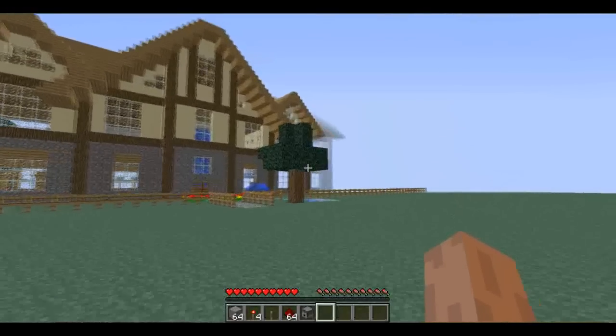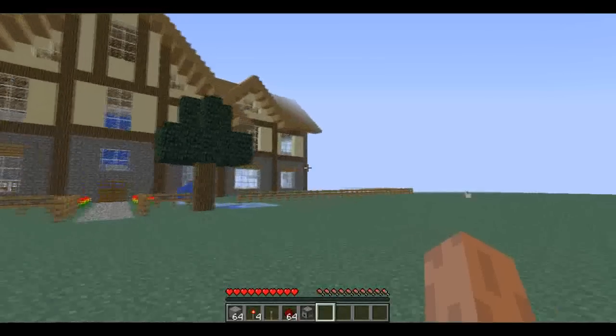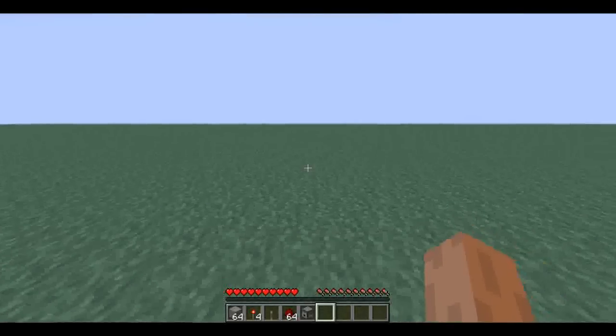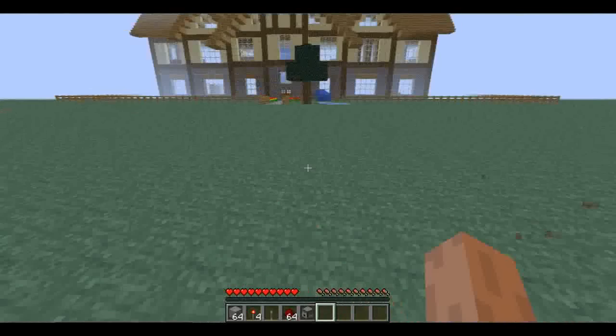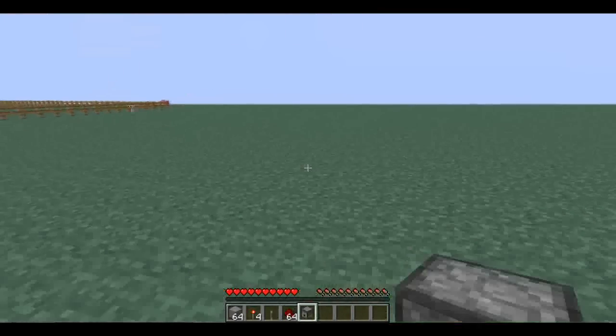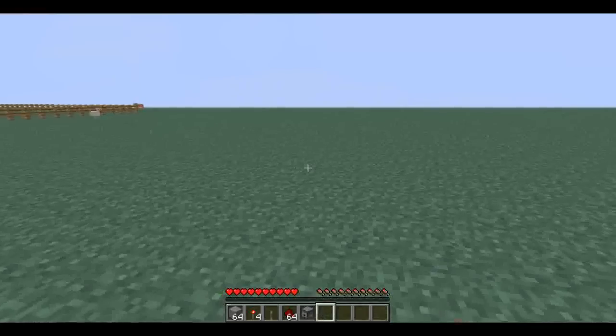So you're going to need a bunch of blocks — make sure they're blocks you're able to place redstone on — and four redstone torches, one lever, a bunch of redstone, and at least one dispenser.